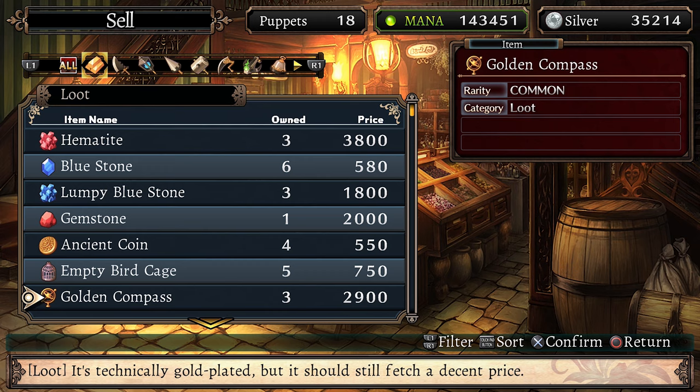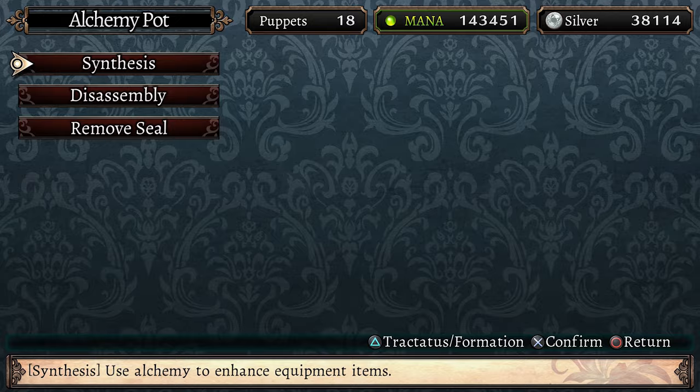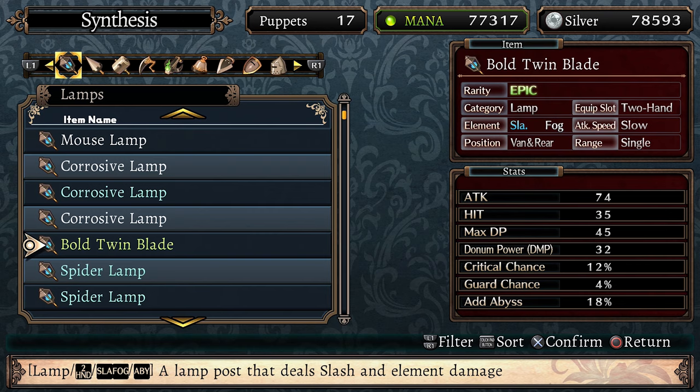Usually weapons aren't worth many silver coins, but with the help of the alchemy pots they can be useful in another way. The alchemy pot can be used to synthesize equipment to make it stronger, disassemble items to gain additional mana, or to unseal equipment to reveal its full potential. When synthesizing you can select one piece of equipment as the base, then you can offer up to 8 pieces of equipment that will be fused into it to permanently enhance it.